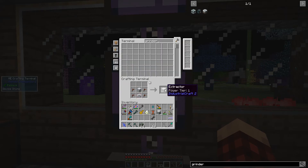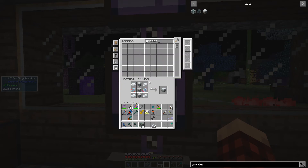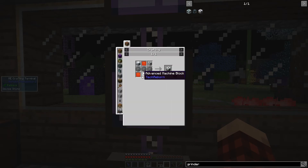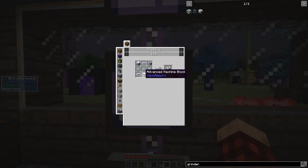One, two — there are three of those. And then we should be able to make this. Refined iron ingot — industrial grinder done! Electrolyzer done! Now we need another macerator. Can we make that? Yeah! And then a macerator — not too hard. Done! And then we need the advanced machine casing.